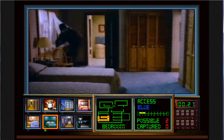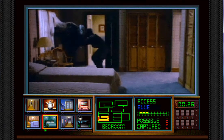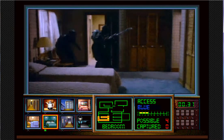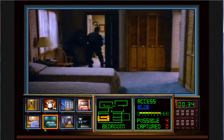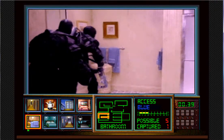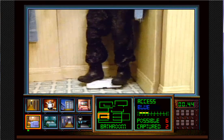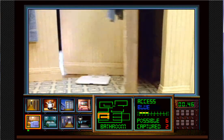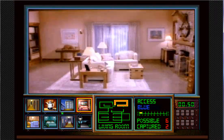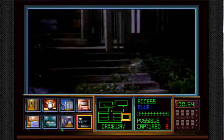I know where a couple of these guys are, but not all of them. Basically the point of this game is to capture these vampire guys that are walking around. You do that by knowing the access code, and then whenever they step on certain things, you push a button and catch them. Mainly you just have to really remember where they are.